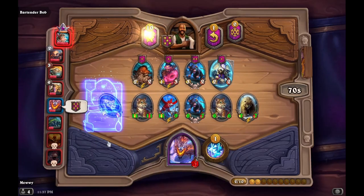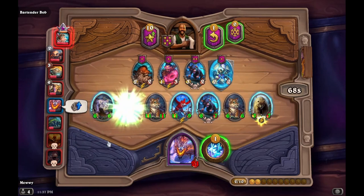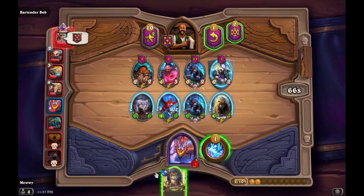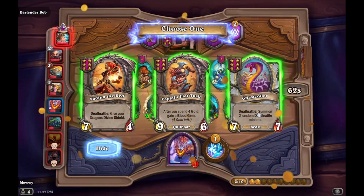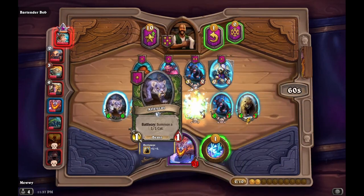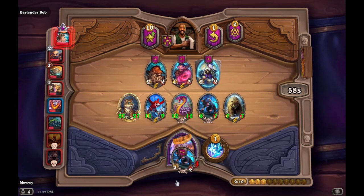Mama Bear is perhaps one of the best win condition cards in the game. She instantly gives you a lot of stats to any piece that you play, allowing you to have a strong early advantage over most builds. While you may win the early to mid game easily, the late game becomes a little bit more challenging.